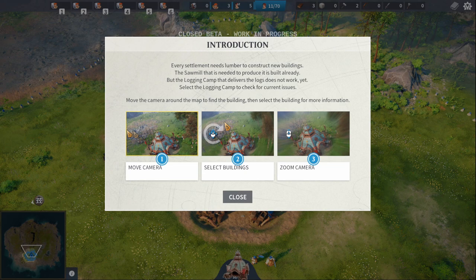Introduction: every settlement needs lumber to construct new buildings. The sawmill that is needed to produce it is built already, but the logging camp that delivers the logs doesn't work yet. Select the logging camp to check for current issues. Move the camera around the map to find the building, then select it for more information.